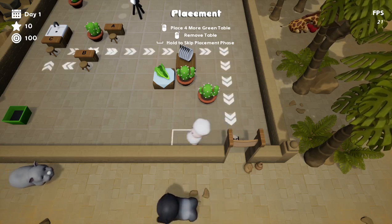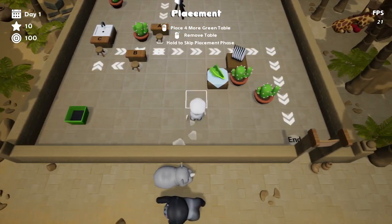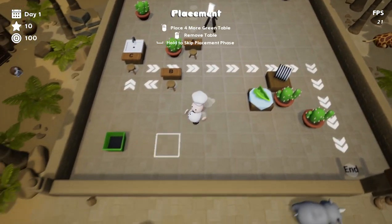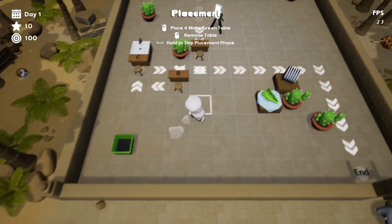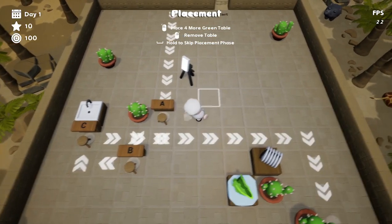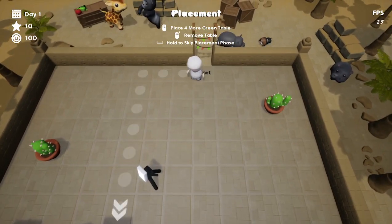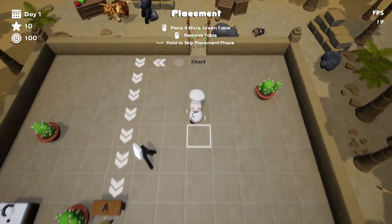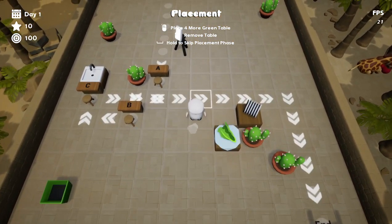I can see animals coming across the screen at the bottom there — I believe they're going to be our customers. We've got cactus, lettuce... I don't know what this is, maybe a dump-in. So first of all we've got to place our tables. All the serving tables are quite close to each other, and there's an entrance up here — these are customers waiting to come in. They'll carry on down the arrows, and our exit is down there.